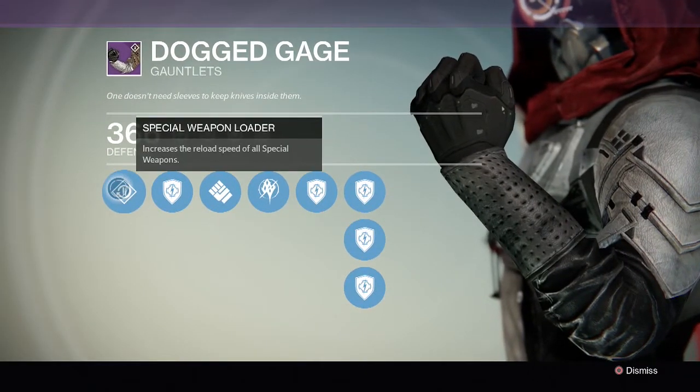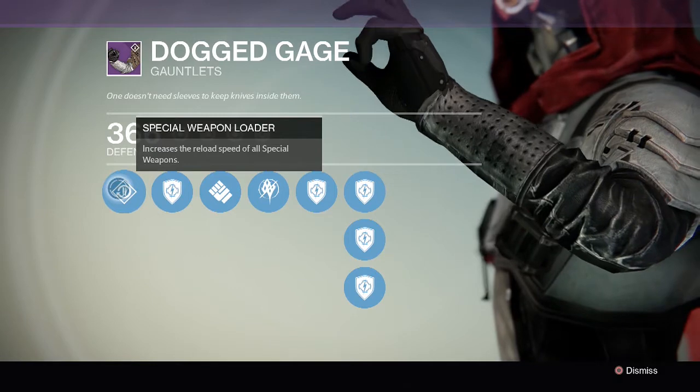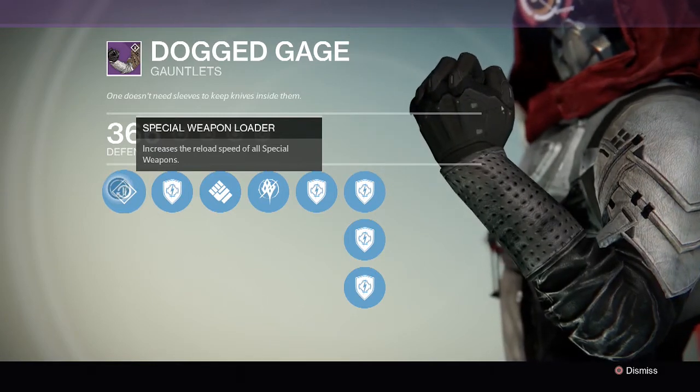The first upgrade we have is Special Weapon Reloaders, so you'll be able to reload faster with Fusion Rifles, Sniper Rifles, as well as Shotguns.